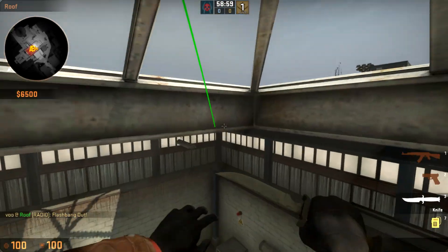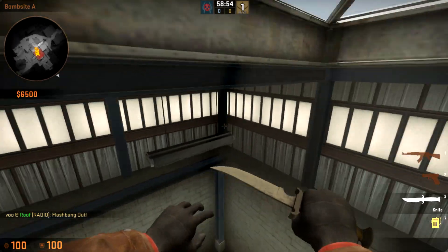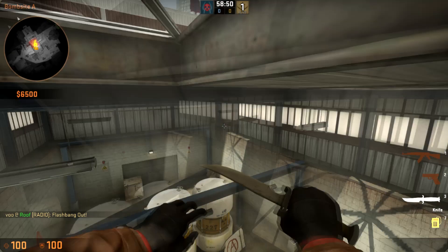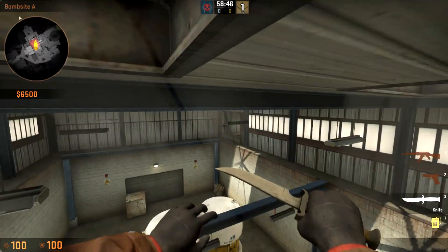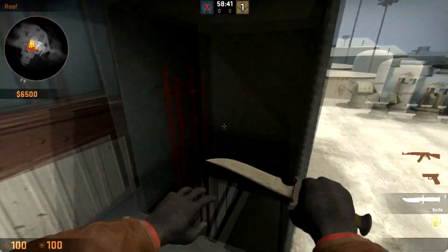This flash will drop and land right in here. If you throw it perfectly, it'll land just here and blind specifically anybody at Squeaky or Mustang — I'll call this Mustang. It'll also blind a lot of people playing Sight or Heaven, but mostly it's meant for the guy above Squeaky, because other flashes a lot of the time won't blind him.